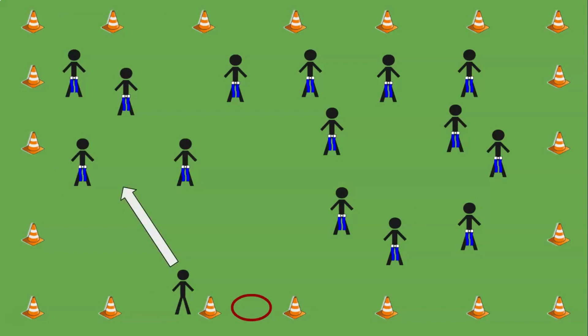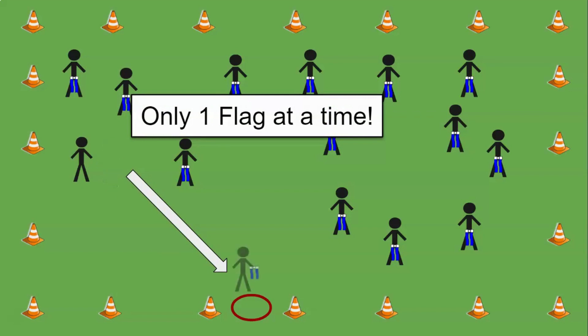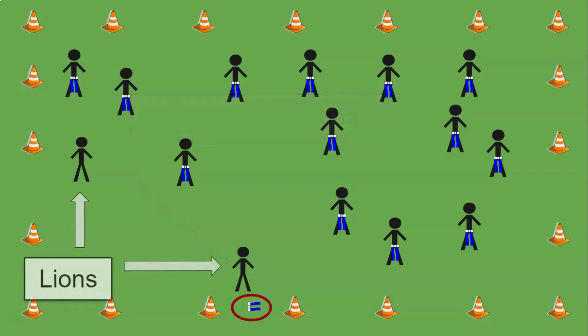If you are a lion, you can chase any gazelle you want and take their flag. You can only take one flag at a time — this is very important, otherwise the game won't work. You cannot have two flags in your hand. When you get a flag, you must put it in the hula hoop. Sometimes I'll use a bucket, but today I'm using a hula hoop.